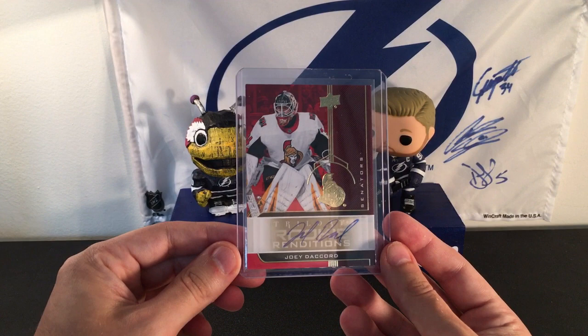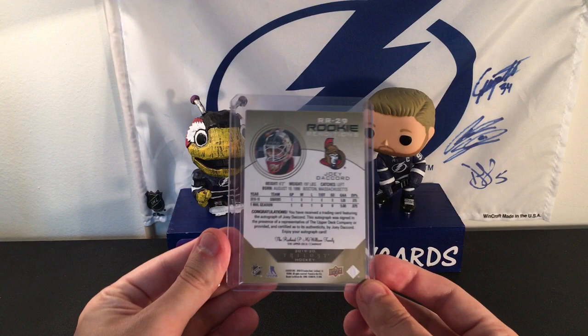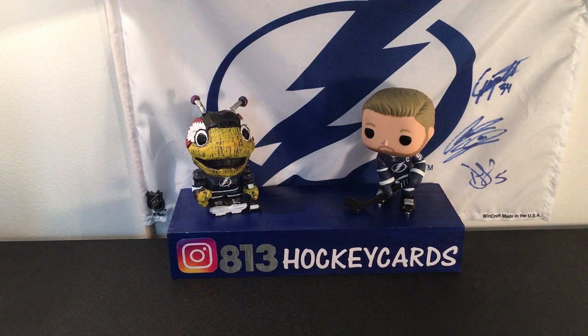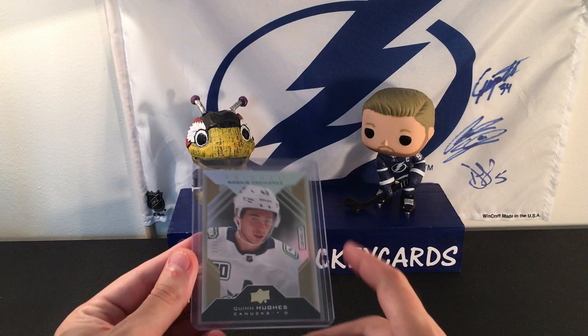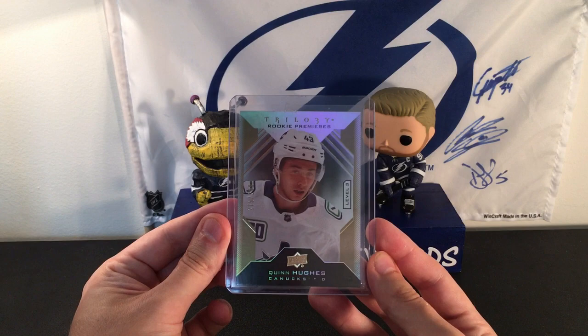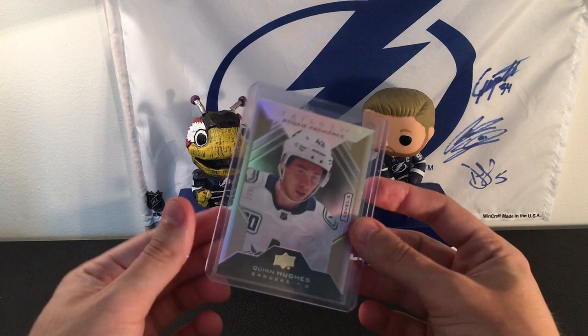I also got two otters in my box. One is a Rookie Renditions of Joey Decord with no numbering — I didn't know a lot about him, but I've looked into his stats and he seems like he's gonna be a stud. He just hasn't gotten a chance. So if you know more about Joey Decord, please enlighten me, because it seems like he's gonna be a great goalie just looking at stats. Personally, I think the best card in this box was a Quinn Hughes Level Three out of 299 — just an amazing looking card. These Level Threes are really, really nice. I have one of Quinn Hughes and Nick Suzuki.